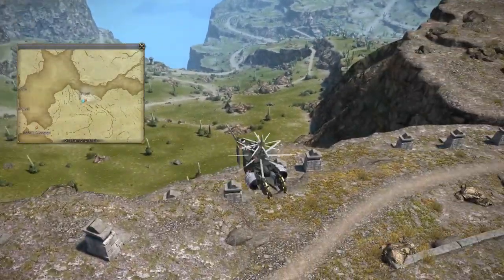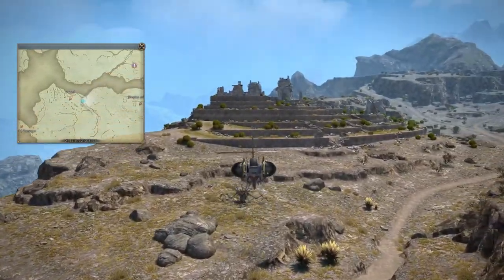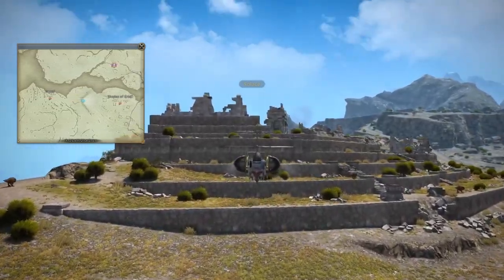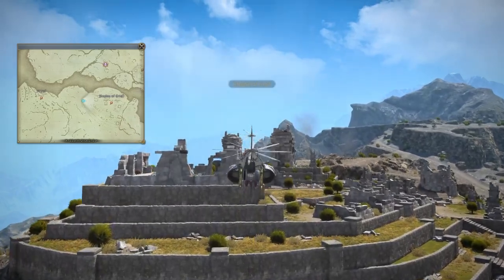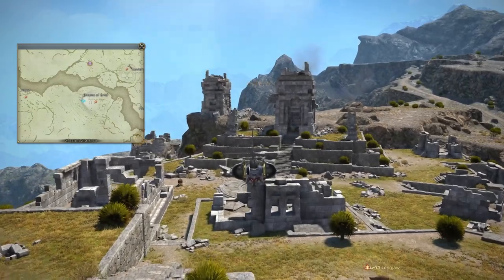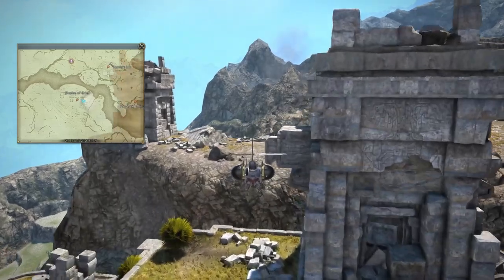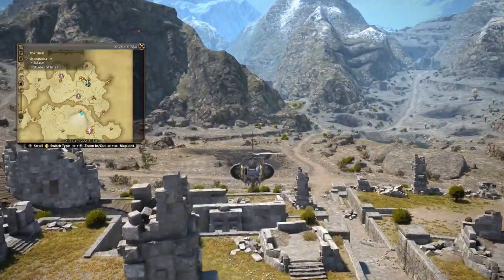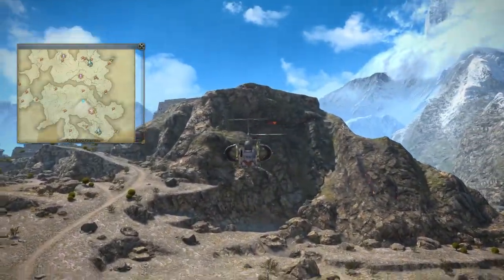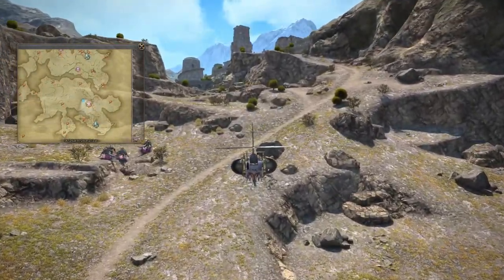Over there we saw a level 100 Queen Hawk — Hunt Mark, possibly. Here we reach an area called Solace, which looks to be a type of ruins. And this specific area is called the Shades of Grief. It's always interesting to kind of learn more about these areas in the form of the Sighting Log, which we'll get in Dawntrail. Looking forward to hearing the lore about that area.